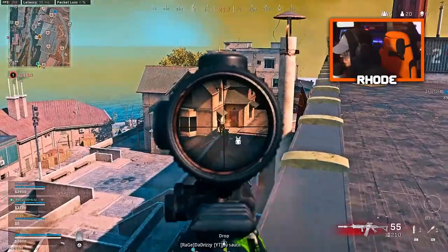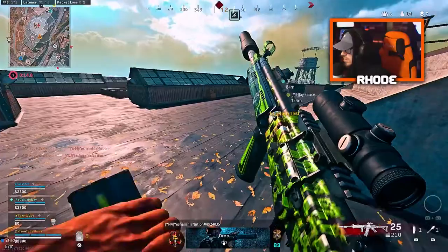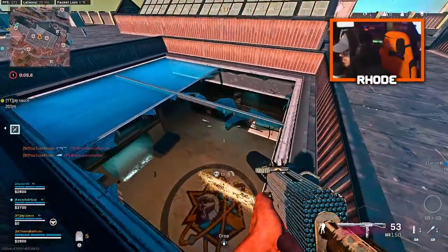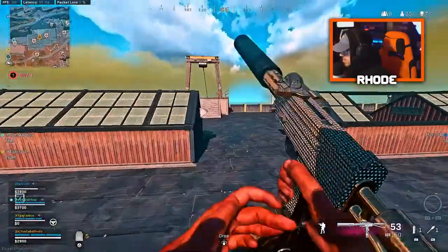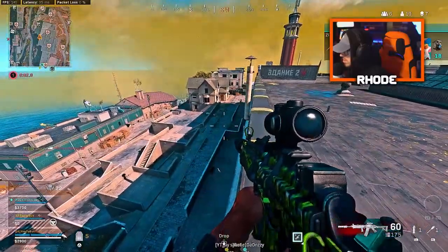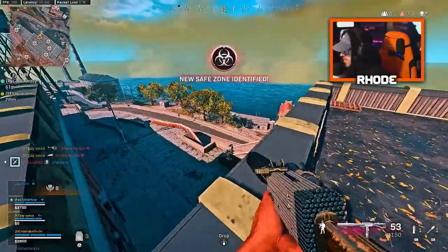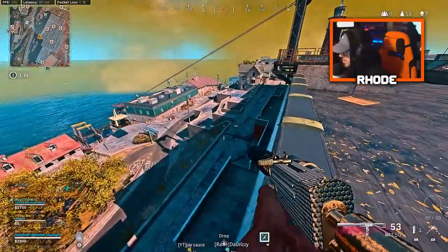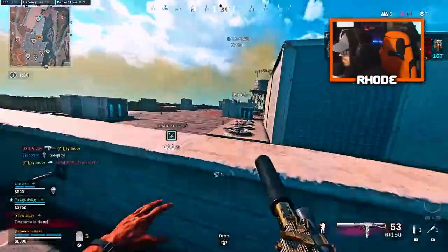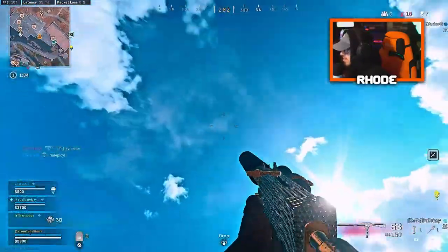Don't tell me to come first. Loadout drop headed your way. Let's move. They're camping in that blue building. I heard him. I don't know — there's a guy on me. Maybe I'm good. Enemy soldier incoming. Where is it?